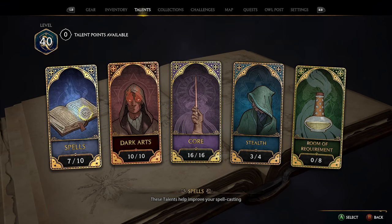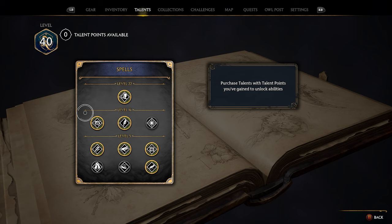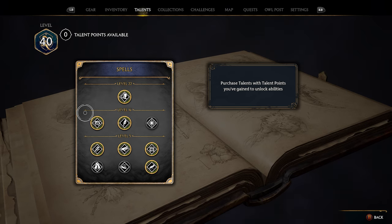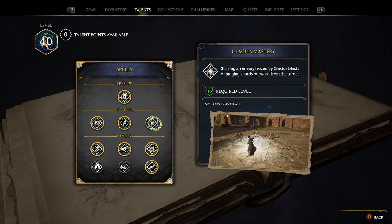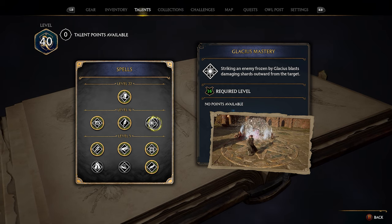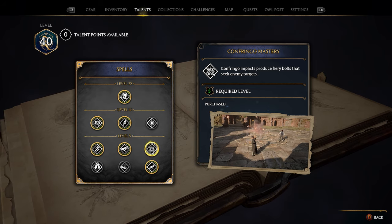Next, heading over to the Spells tab — on this account I only have seven of the ten. What I would recommend doing is using your talent points on the spells that you use the most. There are three spells I didn't upgrade: Incendio, Accio, and Glacius — three spells I never use in combat at all. I figured I didn't want to waste a talent point on a spell I don't ever use in combat.